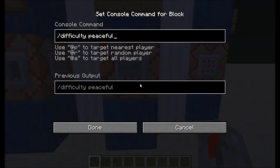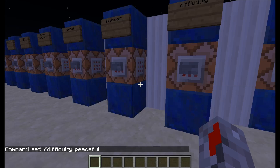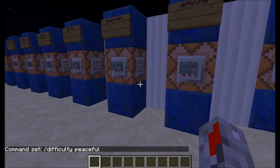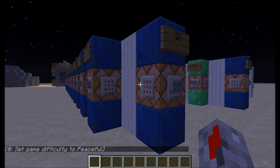Slash difficulty — you can use numbers or just type peaceful, easy, hard, normal. You don't need to specify a player or anything for this, it just changes the difficulty. In the chat you can see that it worked.